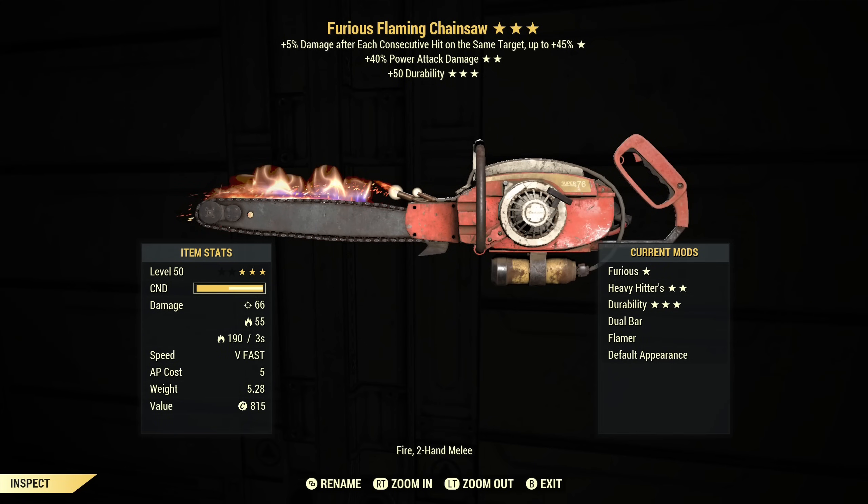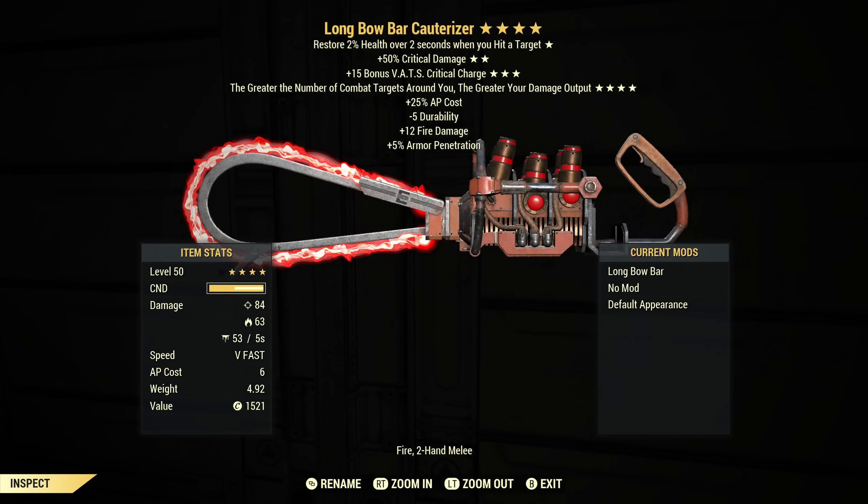This already does flame damage, but a flamer mod also adds flame damage over time. Here I've got a Furious regular chainsaw modded with the dual bar and the flamer. The base damage on the Cauterizer is higher — 84 versus 66 — so it's more base damage, which is nice. The fire damage is a little more too. But on the modded regular chainsaw we're getting 190 fire damage over three seconds, which you can't get on the Cauterizer. You can put the longbow bar on it, which adds 53 bleed damage over five seconds — obviously that's a lot less than the fire damage, so it's not really the best trade.